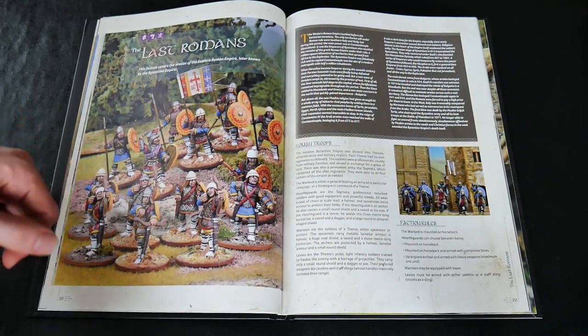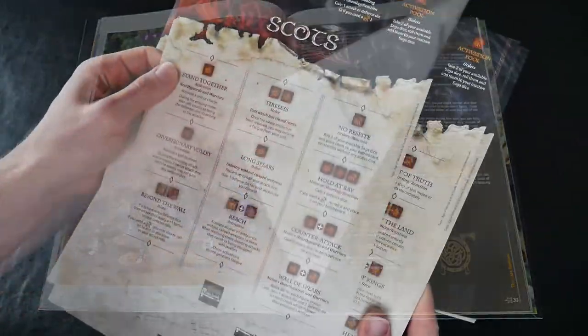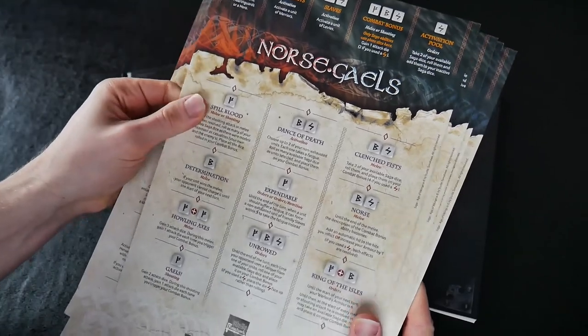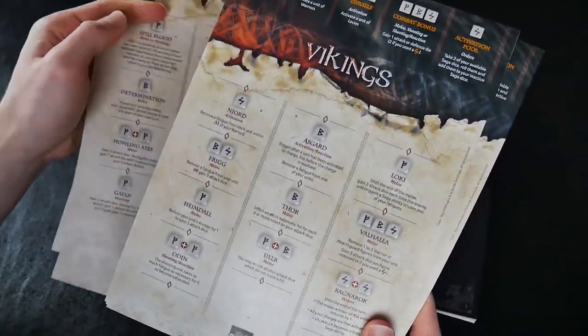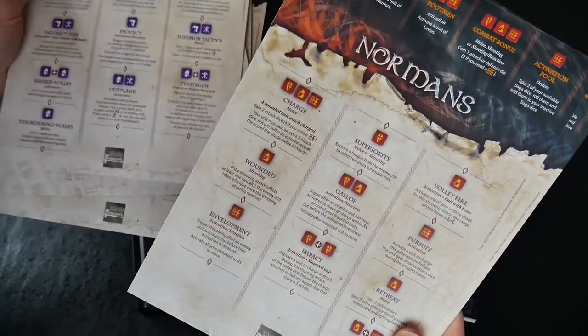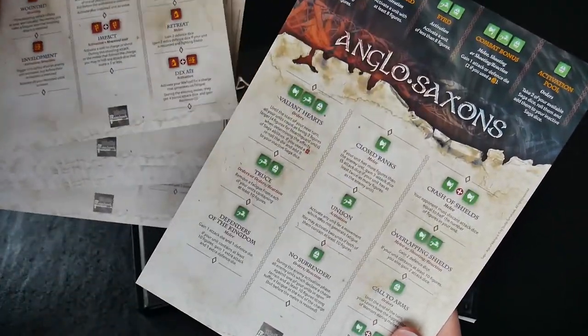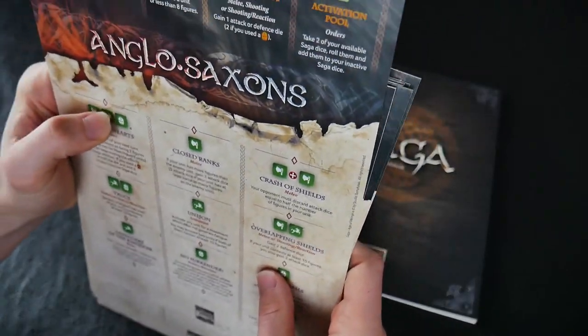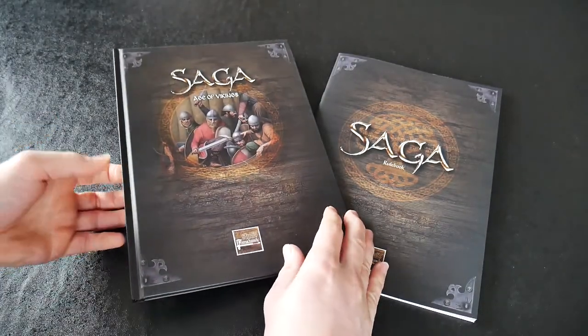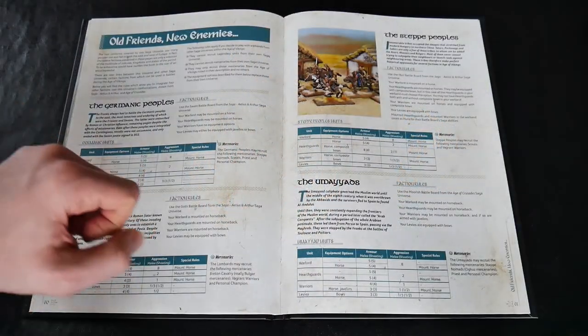The deeper description of the battle board abilities from first edition is now missing. However, the ability descriptions on the boards itself are quite clear. Many of the old favourites are here — Vikings, Anglo-Saxons and Normans — but some have disappeared, like Rus Princes, or been subsumed into other factions, Bretons into Norman, for example.